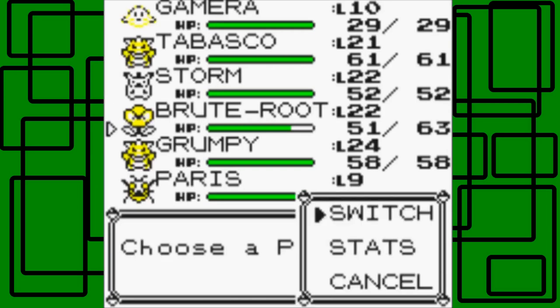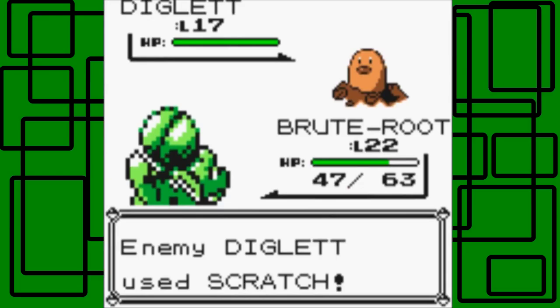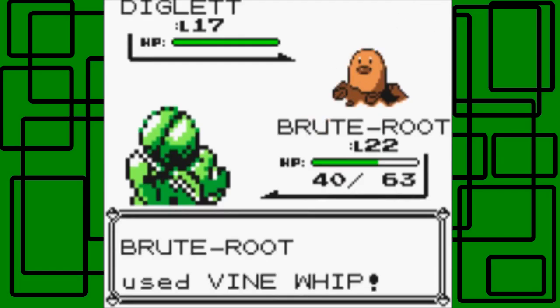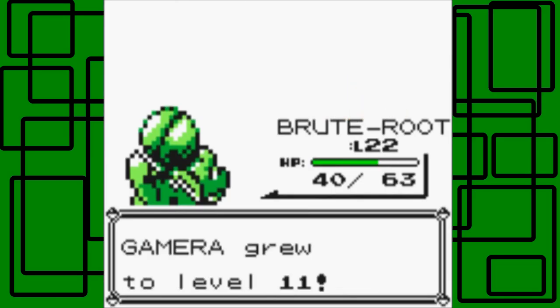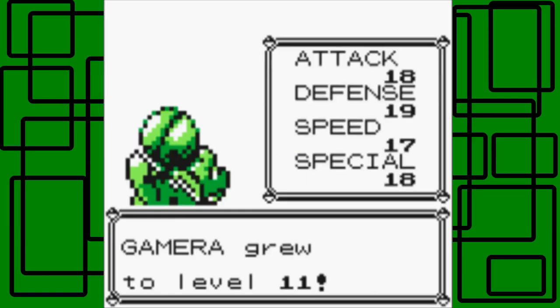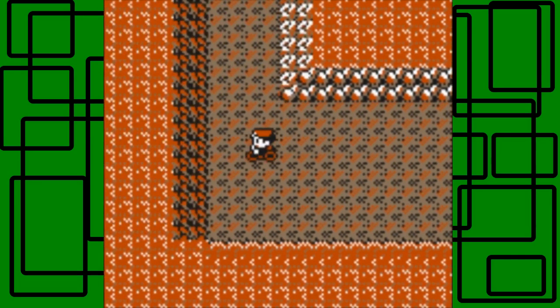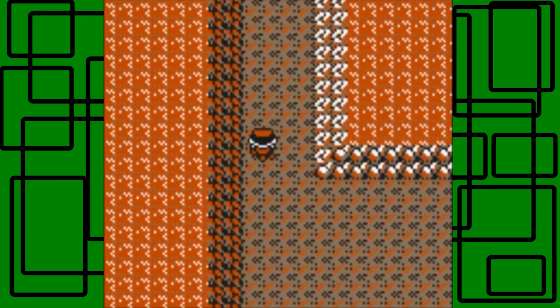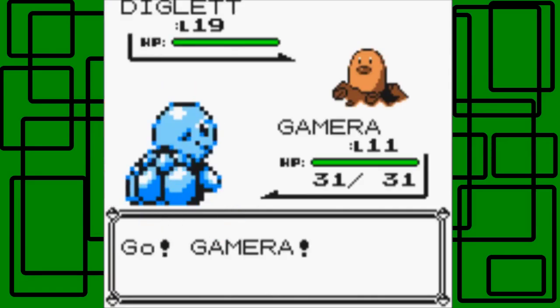Another wild Pokemon battle. This could be a Diglett or a Dugtrio - those are like the only two Pokemon in this cave since it's Diglett's Cave. You only have a couple of Dugtrios. This is a Diglett, level 17. This part's going to be pretty relaxing. I love doing gameplay videos on my channel - it's pretty fun. I've been doing gaming videos since I was 12, right before I turned 13. My first YouTube video was recorded when I was 12 but didn't get uploaded until the day after I turned 13. Fun fact. Gamera went to level 11 in the last battle, which is nice.